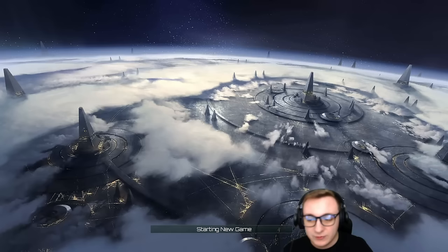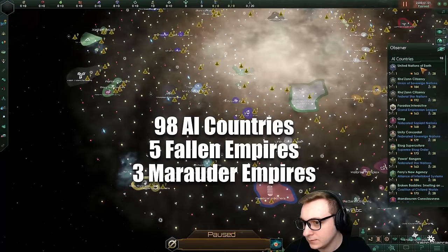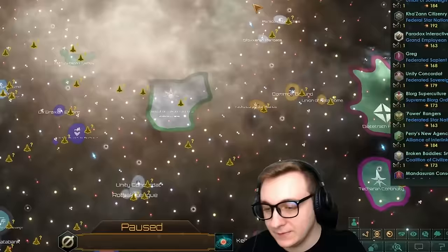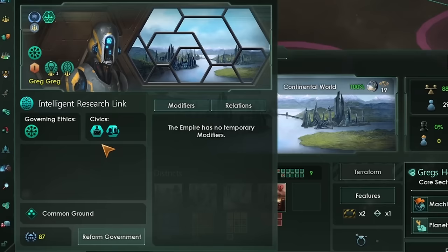Here is our spawn but we will of course be observing. Look at this galaxy: 98 AI countries, then five fallen empires bringing us to 103, and then the Marauder empires - another three - bringing us up to 106 empires from game start. My computer's not gonna have a good time. Just scrolling through, we've got the Greg empire spawning here - Greg's light fixtures. The origin is Common Ground, they're an AI hyper-lubrication basins and introspective. Interesting.